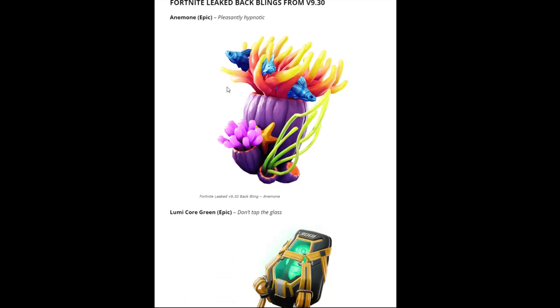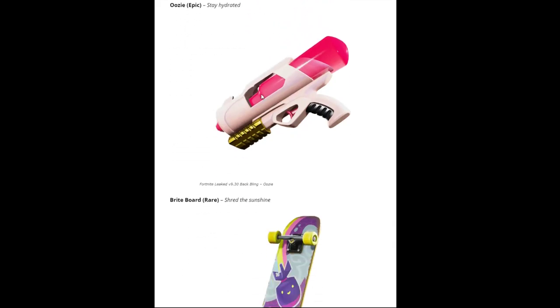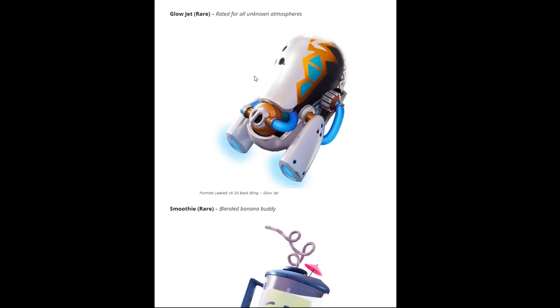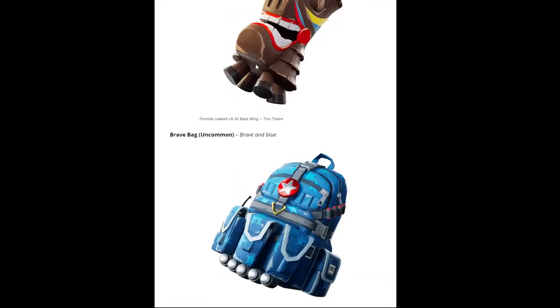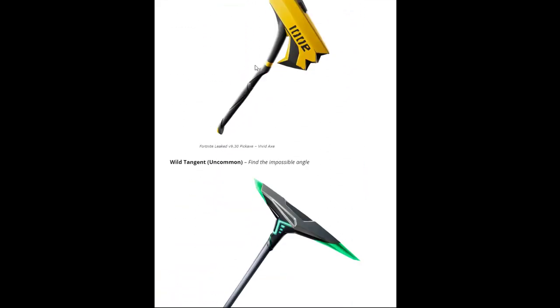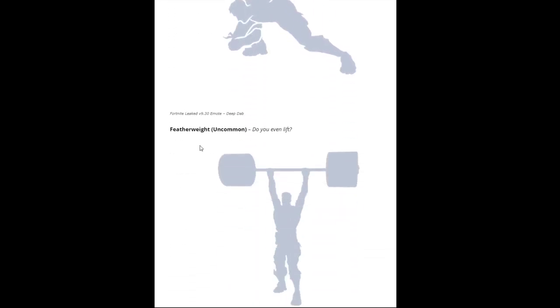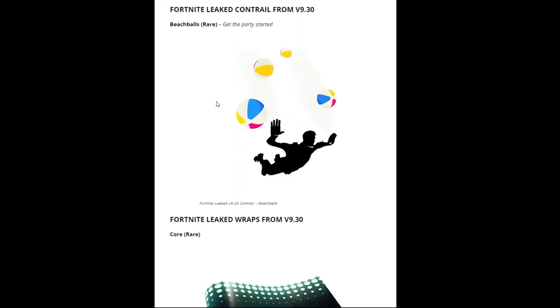Next we have the back blings — just going through them so you can see. Some of these might be part of the 14 Days of Summer challenges, or some might not be, but these are all the ones that are leaked. These are the emotes: Bouncer, The Deep End, Deep Dab, Featherweight, and Jumping Jacks. These are the contrails, and these are the wraps.